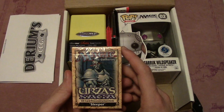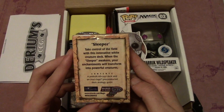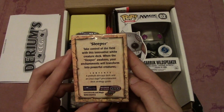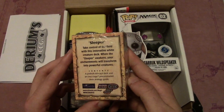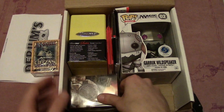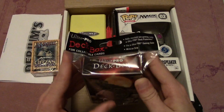First and foremost, we have a pre-constructed deck from Urza's Saga, which is actually insane. This deck is called Sleeper — 'Take control of the field with this innovative white creature deck. When the Sleeper awakens, your enchantments will transform into powerful creatures.' That's interesting. Not sure if there's actual money in that or not. We also have a deck box from Ultra Pro with a cool design on it.